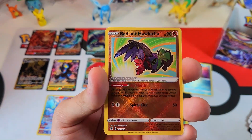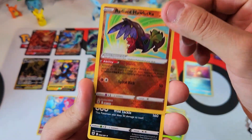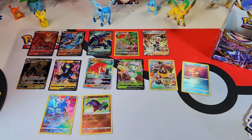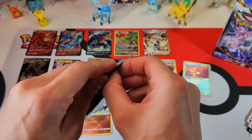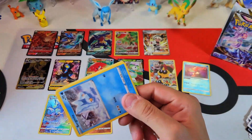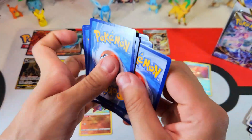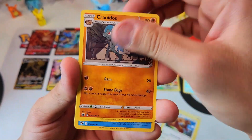Radiant Hawlucha! This thing is awesome. I don't have this guy yet. I don't know how I don't have this card, but... Alright, another Radiant — we'll take it. Yeah, so I kind of OD'd with Crown Zenith. I'm literally like a handful of cards away from the complete set. One gold card — I need like two alt arts. Probably like two. I'm probably missing like four cards. Maybe three.